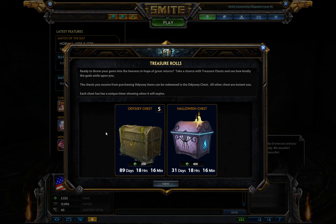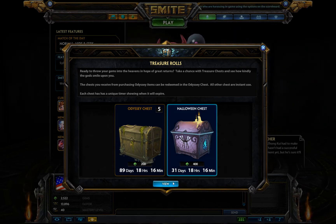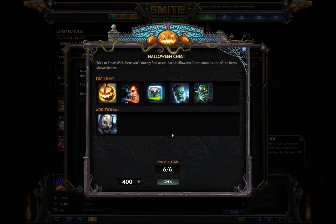So we'll go ahead and open — I'm going to buy a Halloween chest, but I actually already have all the items. So we'll go ahead and buy one just so you guys can see what happens. Okay, so apparently since I already have all the items, it will not let me buy another chest.